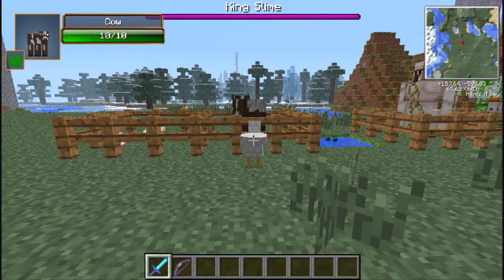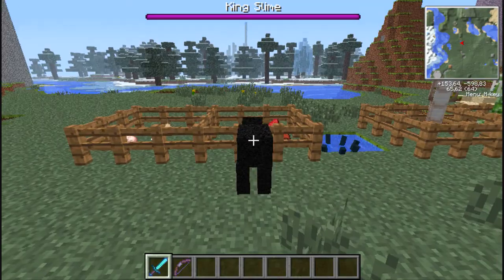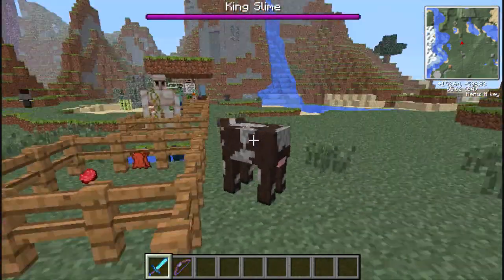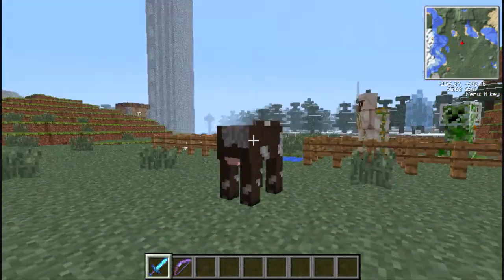So anyway, like you just saw, this mod lets you kill an animal and become that animal. I need to release the inner cow, so I don't know if this does not work on cactus — otherwise I would have become a cactus.